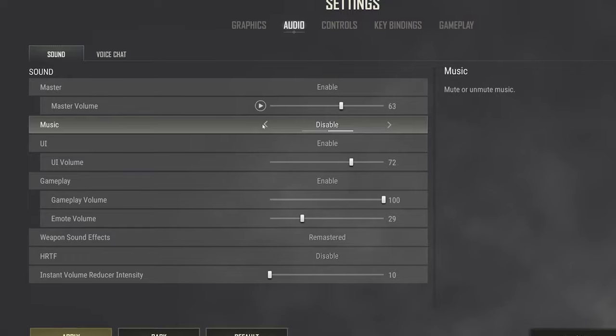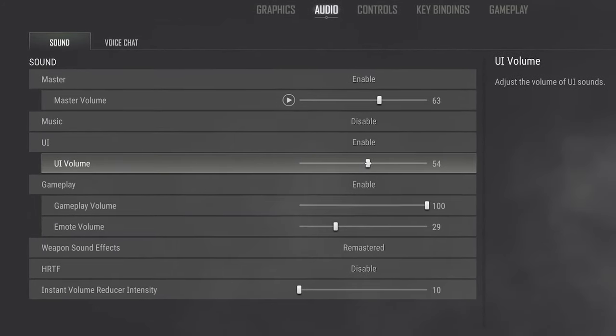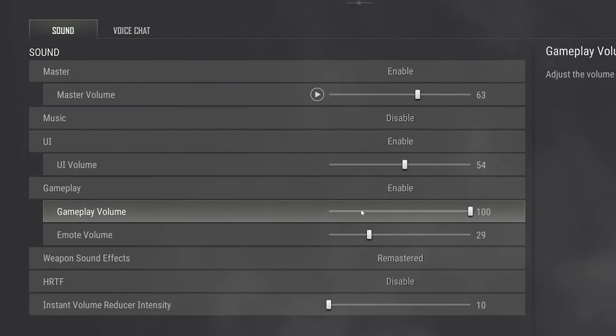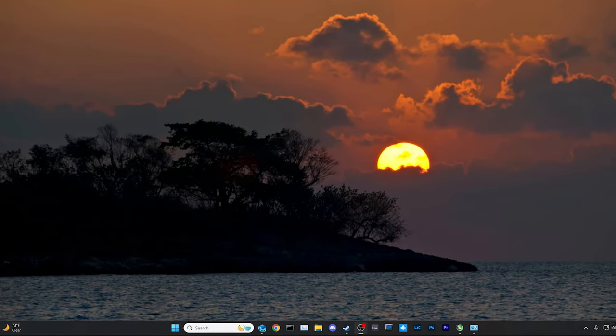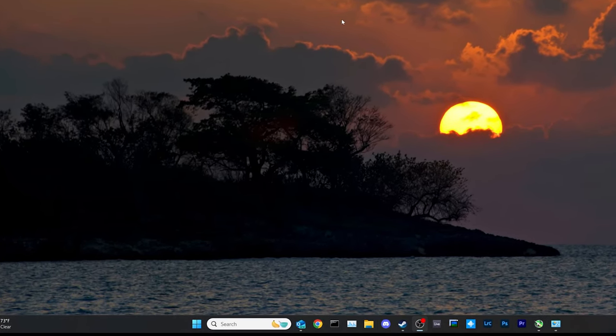I keep my master sound between 50 and 63 — this goes for other games as well. It's a matter of preference, but this is the sweet spot in my opinion. You want music off and gameplay volume at 100%. Emote volume and voice chat volumes I'll leave up to you.